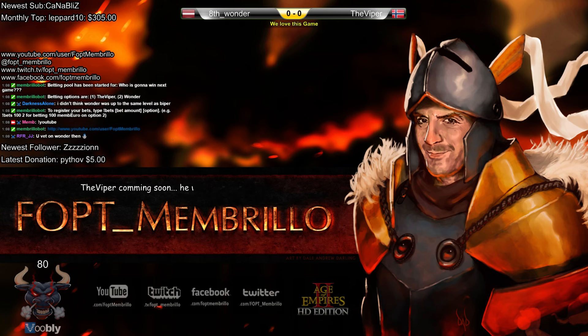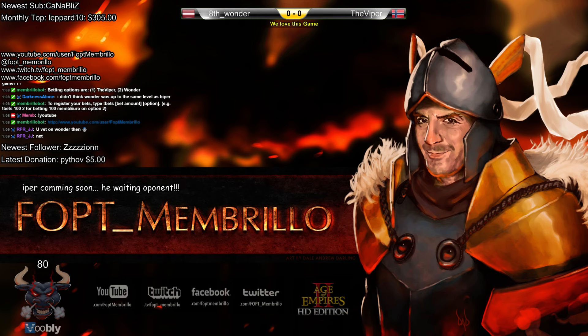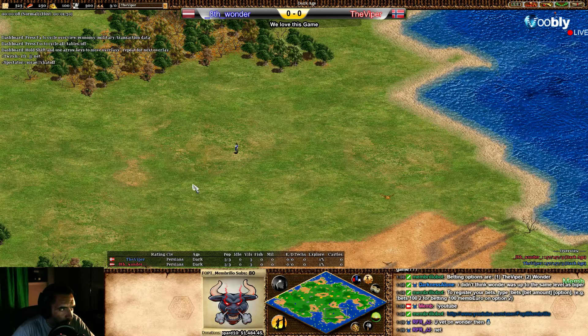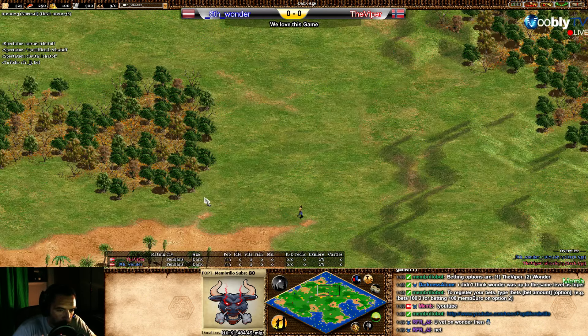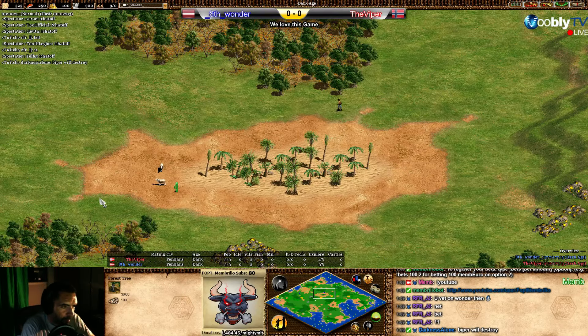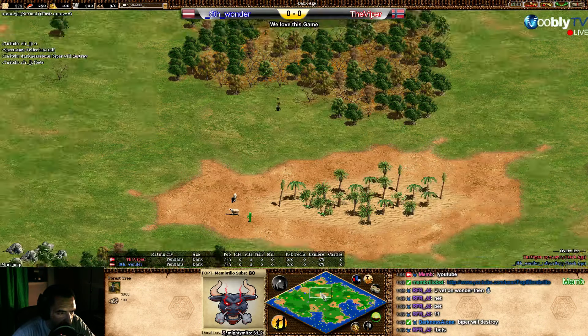Wonder versus Viper, first game of the night on the Nomad map — great map, absolutely great. Wonder is blue, Viper is red, as you can see in the scoreboard.